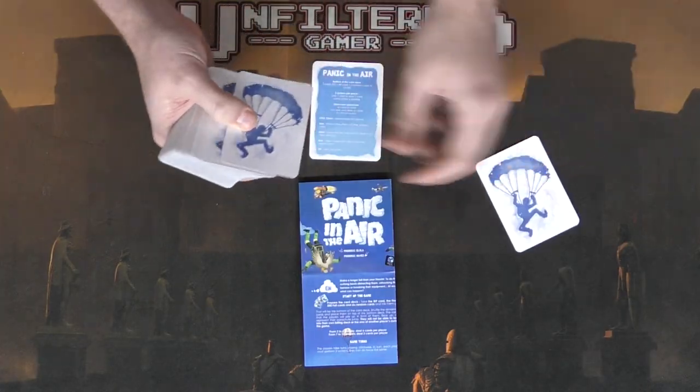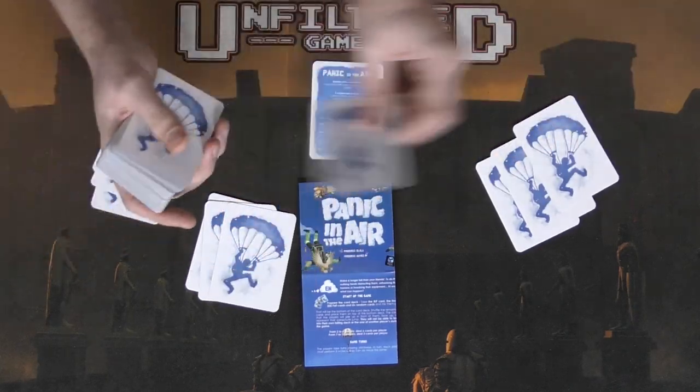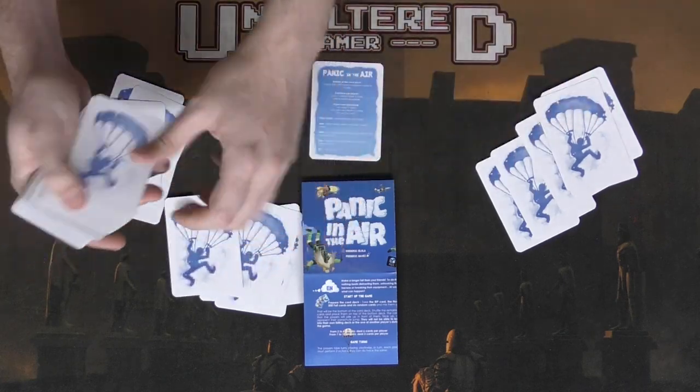The last thing you need to do is set up players' hands, which is determined by the number of players. For two to six players, deal out six cards to each player. If playing with more than six players, everybody gets three cards. To simulate a basic game, we'll give every player six cards and run a three-player scenario for Panic in the Air.